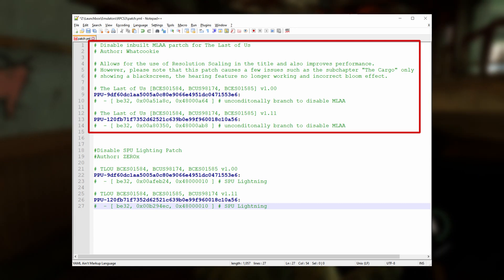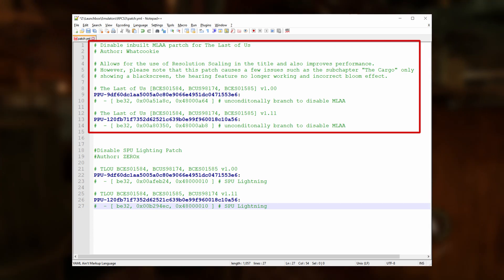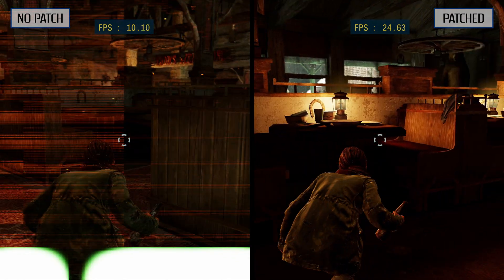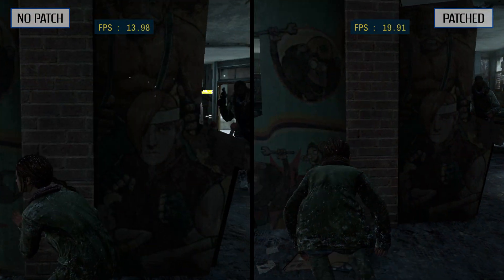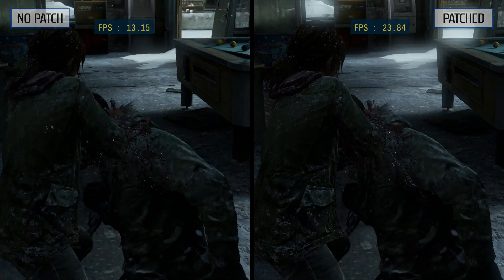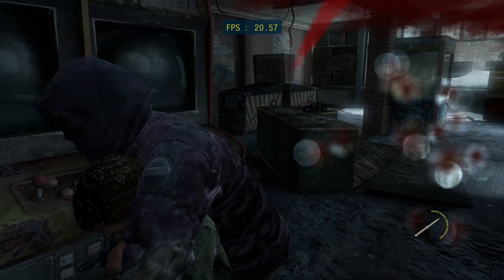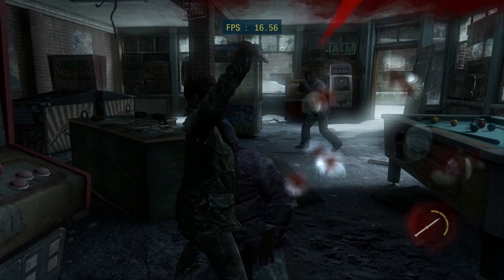The first patch in this file was created by RPCS3 contributor WhatCookie and it disables MLAA, or Morphological Anti-Aliasing. This patch is a must-have as not only does it allow the game to be upscaled and run without right color buffers enabled, but it also eliminates some stuttering and provides a substantial boost to performance since MLAA takes quite a bit of processing power. That said, even with all of the recent updates to RPCS3 and these patches, you should not expect this game to perform very well in general, even on high-end CPUs.